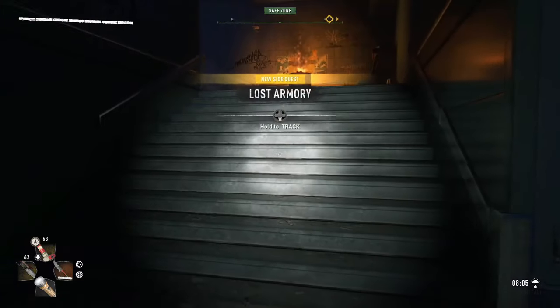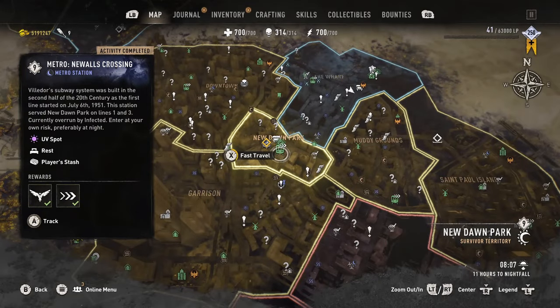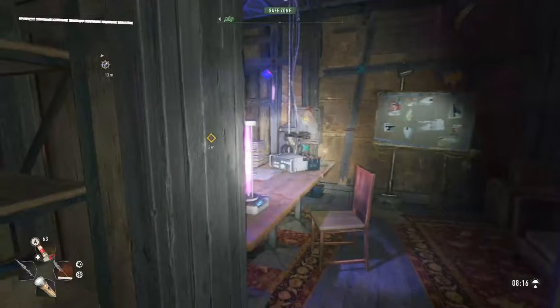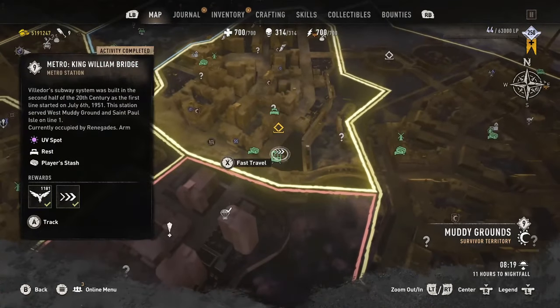Sometime after you reach the central loop you'll get a radio call to start the Lost Armory quest. Once you accept it, head to the Fisheye and go to the right side of the building that has the bed and Harper on top. Through the door will be the new agent Jay. After the conversation head over to the metro station in Muddy Grounds.